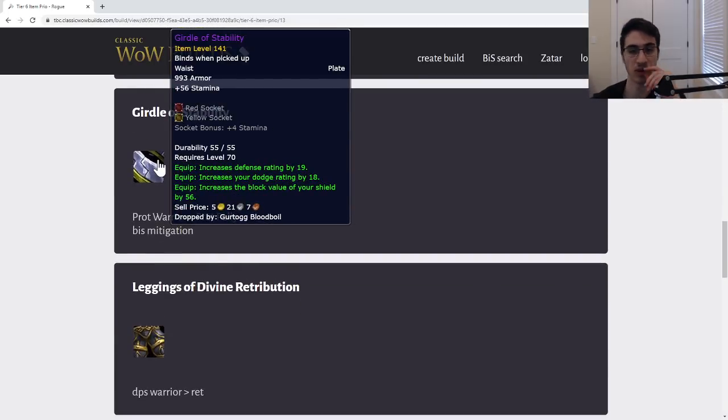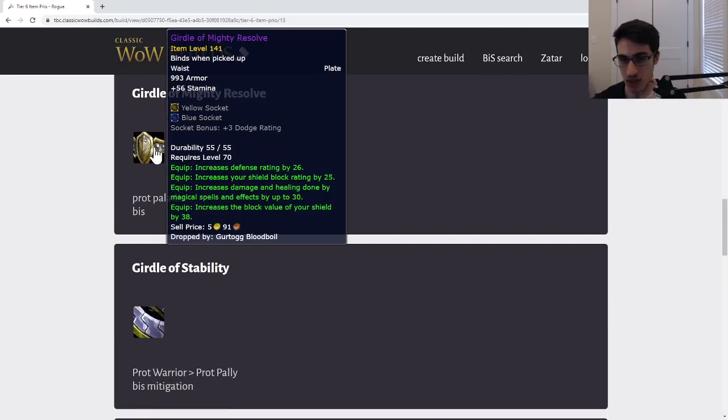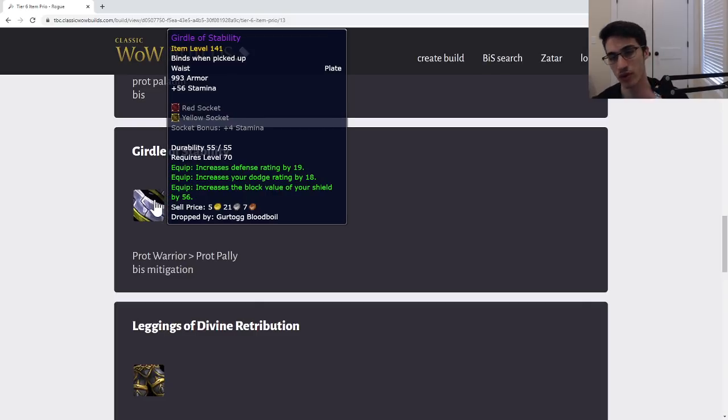Next, the Vests of Mounting Assault — these are terrible. It might look like it has a lot of agility but it doesn't. Hunters can gem agility in their tier and get more agility, so it's not even good for something like Survival. Not a good option — anybody who wants it can have it.